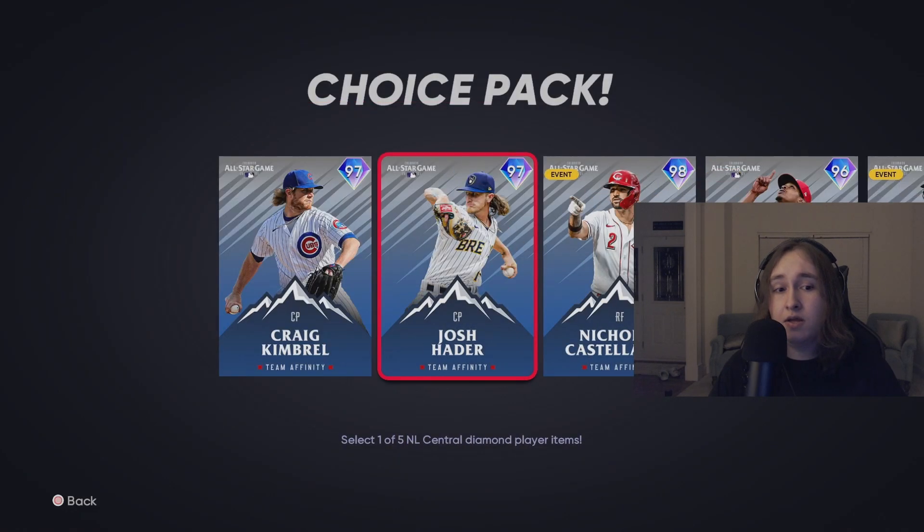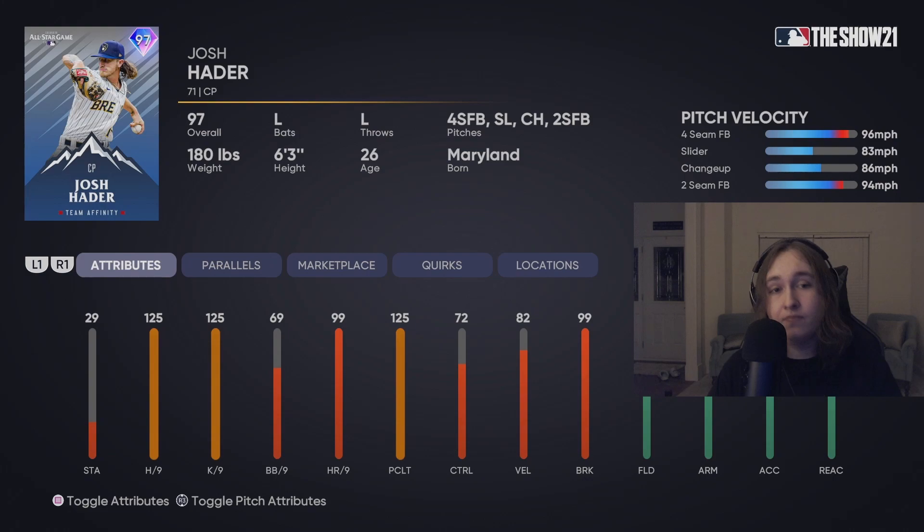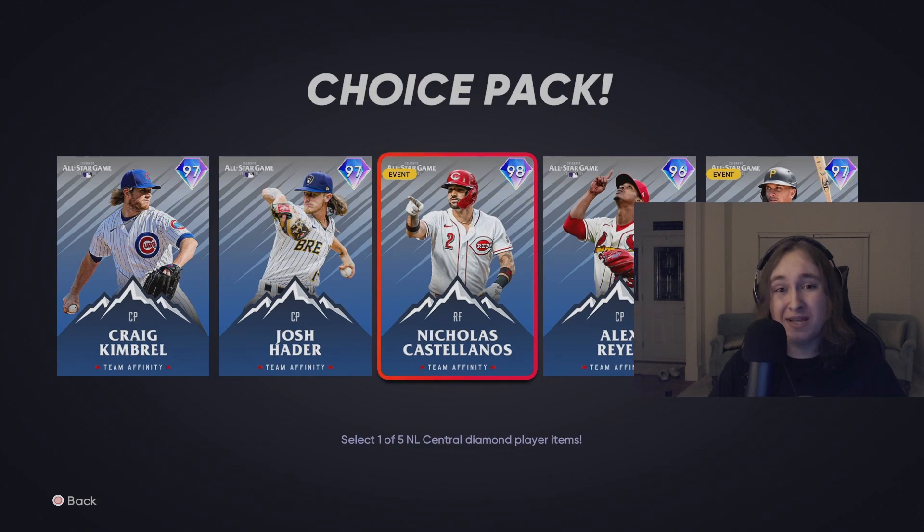On to Josh Hader. This Josh Hader card is fantastic — it will be in my bullpen once I get him. He has a slider, which is really nice, just a tad bit slower than the changeup. That fastball will hit 98 on the top end. The slider has 92 control, 97 control on the fastball, and 99 break on the two-seamer. With pinpoint, you should be able to dot it up. This Josh Hader card is really good, and I can see most bullpens having him.